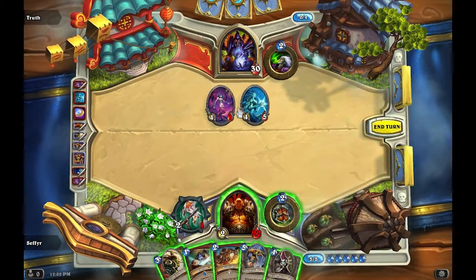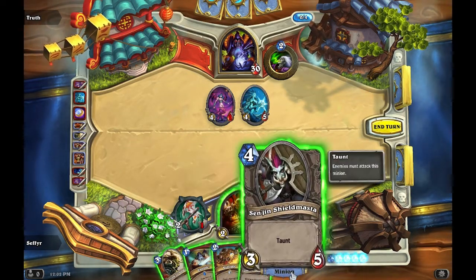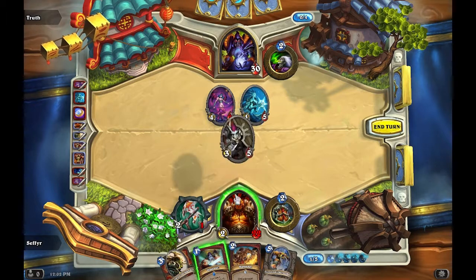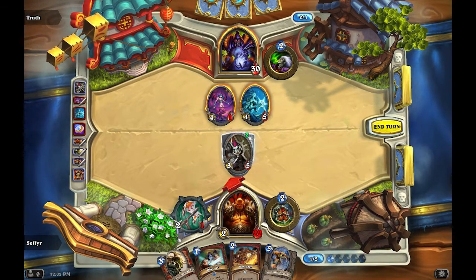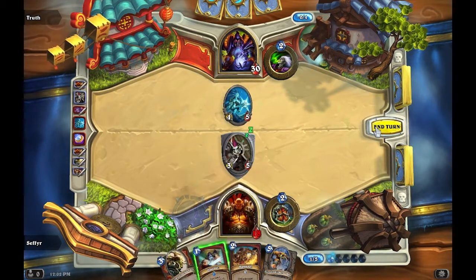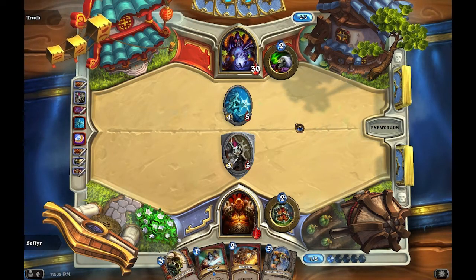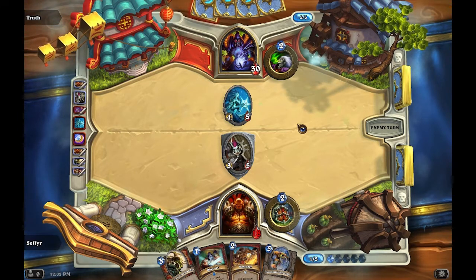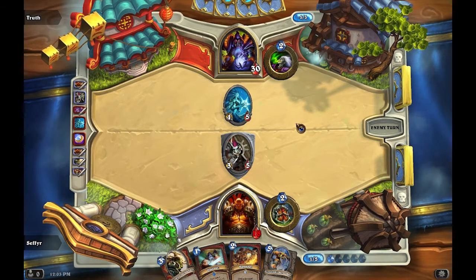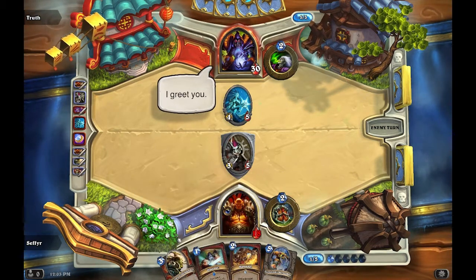All right, what do I have in hand? I have Rampage, my Gurubashi Berserker, and Sen'jin Shieldmasta. The Gurubashi Berserker I'll probably save because warlocks can just outright flatten certain minions. I definitely need to kill that Succubus because she's a little bit of a pain. I don't think I'll use Upgrade yet — I'll save that until I have a Fiery War Axe. I'll try to get the Fiery War Axe and the Spiteful Smith all at once, so I'll have a six-attack weapon.